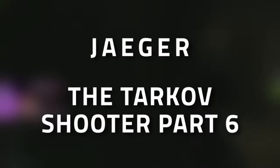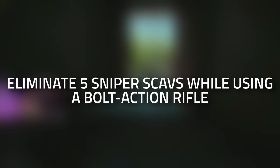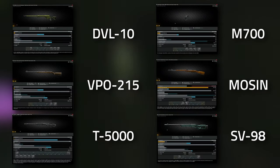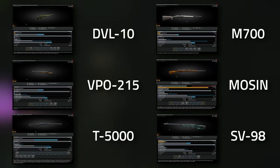Hey guys, welcome to a Jaeger task guide — Tarkov Shooter Part 6. For this task you need to eliminate five sniper scavs whilst using a bolt action rifle. Don't forget to leave a like on this video if you find this guide useful. For this task you are going to need to use a bolt action sniper rifle.